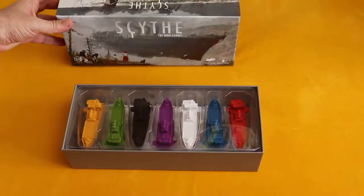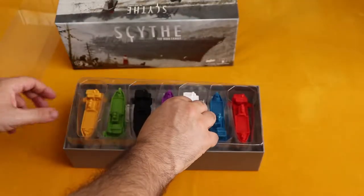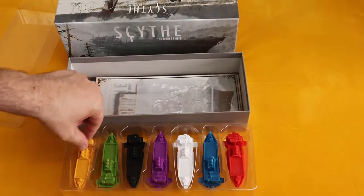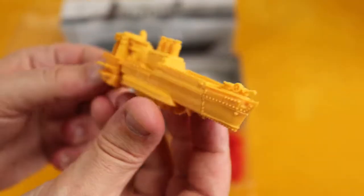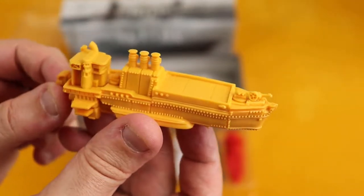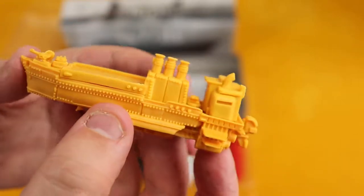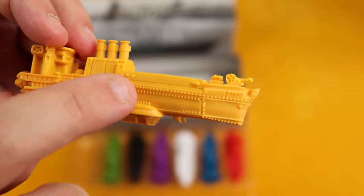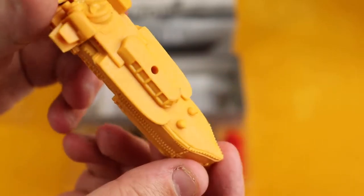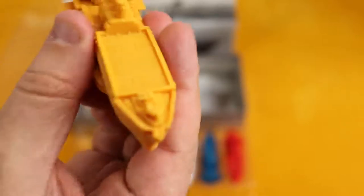Let's take a look at those miniatures, which are very, very big compared to the rest of the stuff in the game. Here you have it — the yellow ship. Very, very detailed, much more detailed than I actually expected. There's a lot of details here — even on the bottom they went to the trouble of detailing the ship. There's a little rotor here. Amazing detail.